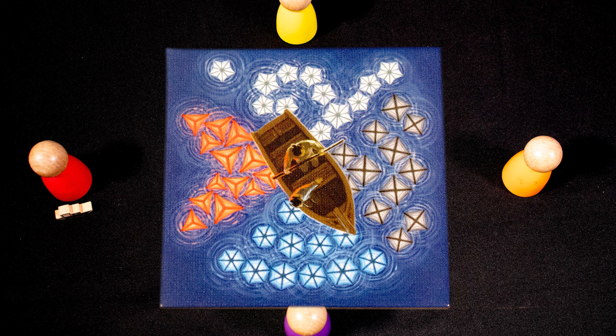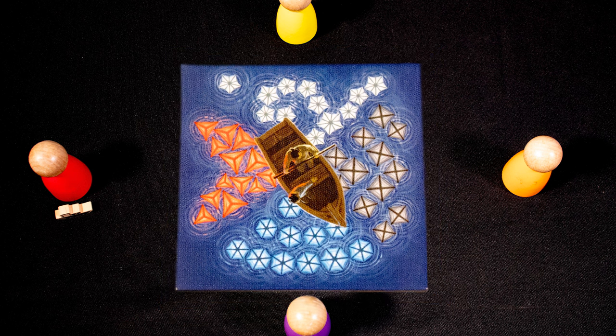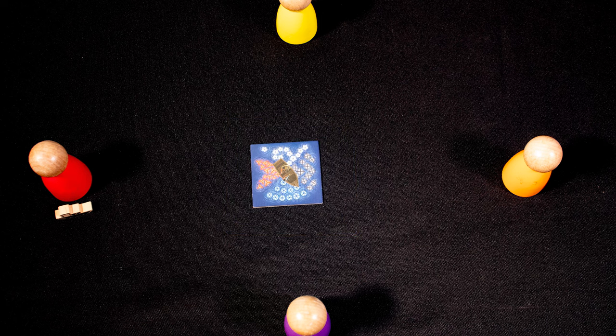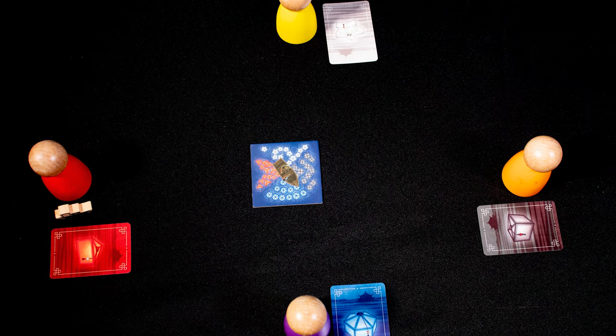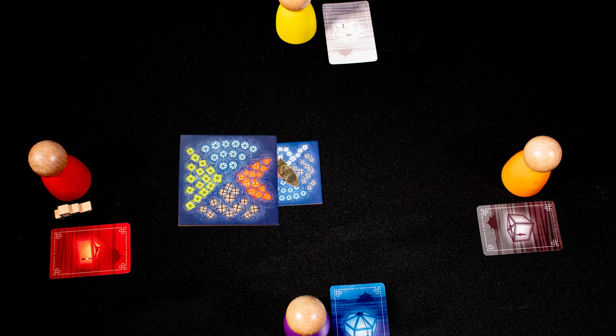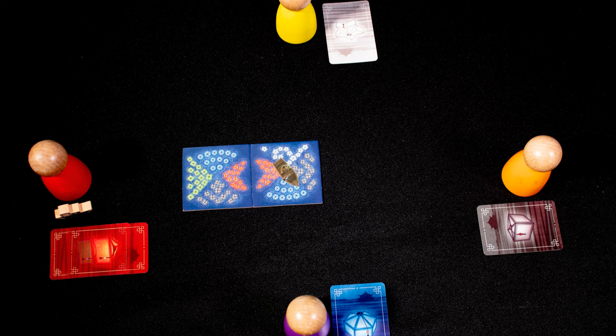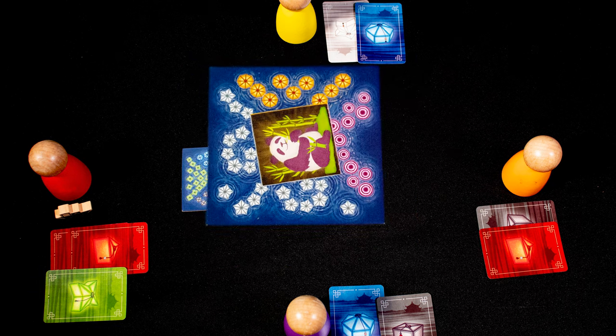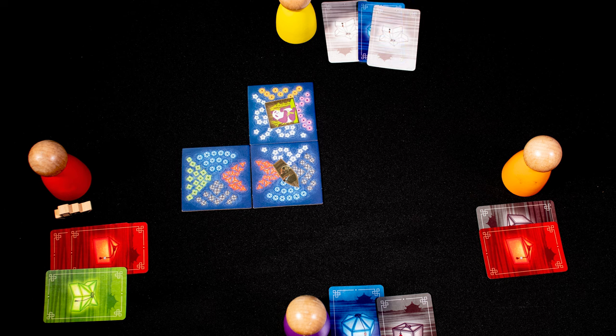The game starts with one tile in the middle of the board. Player position around the table is important, so I have marked player positions with these oversized pawns. Each player gets one card based on the color lantern facing their seating position. The red player places a tile — as it connects a red side to another red side, they draw one red card. Every player then draws one card based on their position and the new tile, so the red player gets a green card as well.